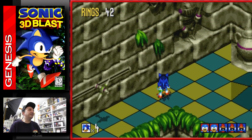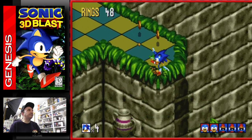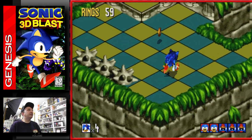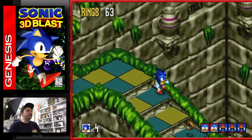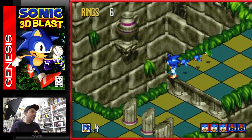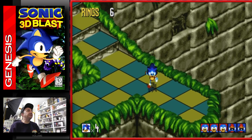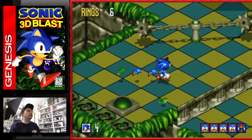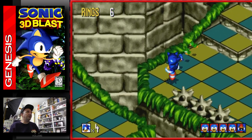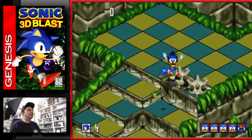I need more Flickies to get the extra man. I do like how you can't fall off the edge - that would have been so annoying. The red shield makes you immune to fire. It's kind of like controlling a remote control car rather than controlling Sonic. I've got two more to go - I need to come down here in twirly top mode and avoid hitting any of those.